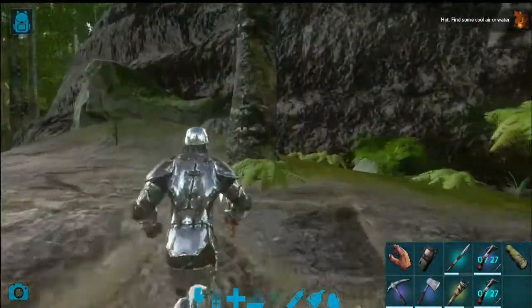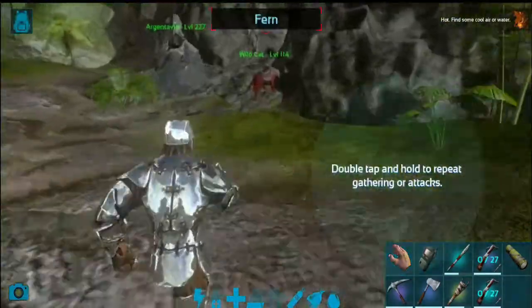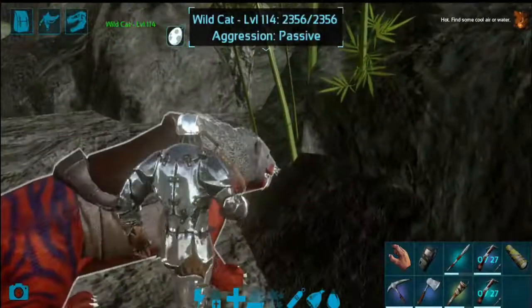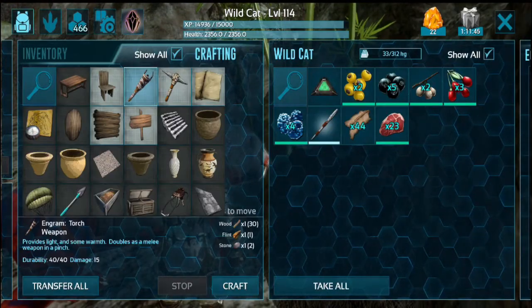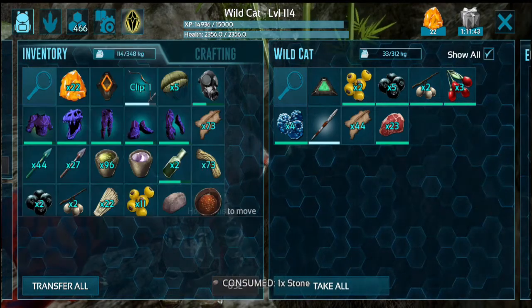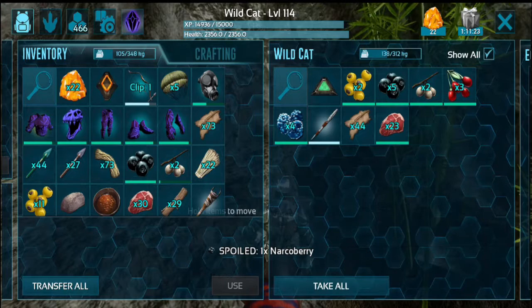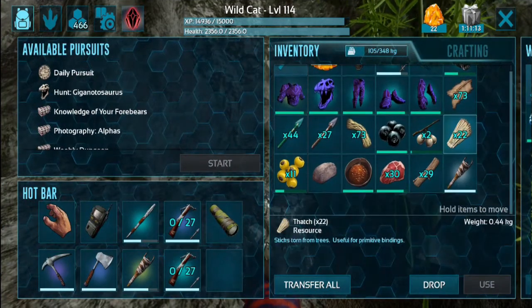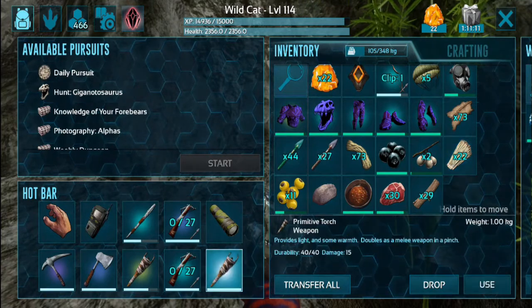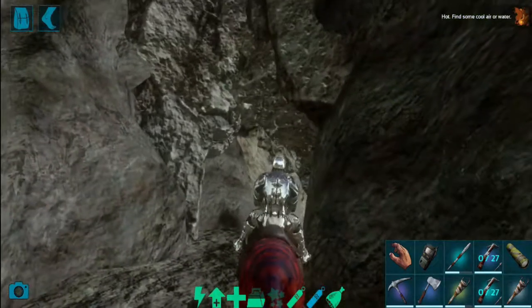We have to use the saber. We have to use the torch as well. This is level 2 or 3, so we have to use the torch. We have to go to the cave. Here is the cave entrance. This is the Lava Ice cave.